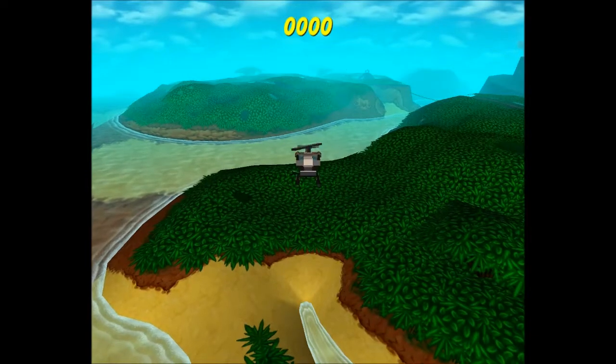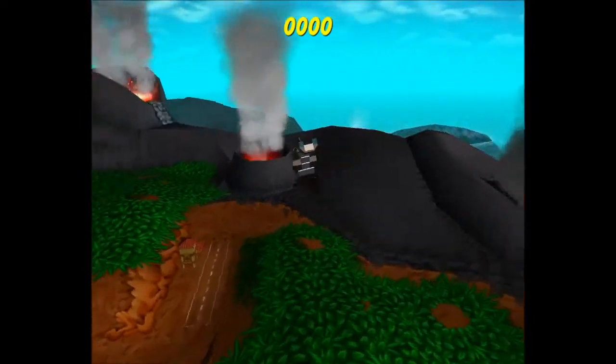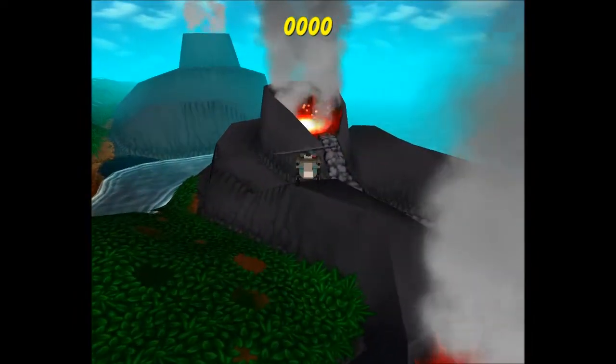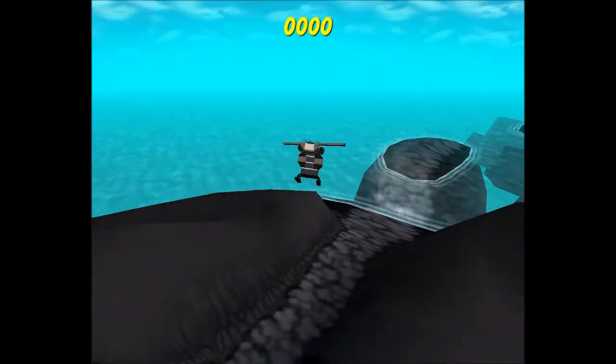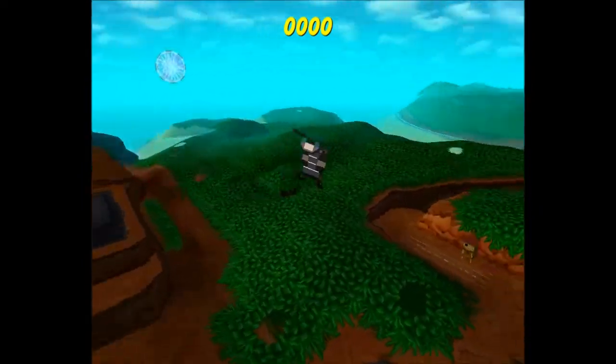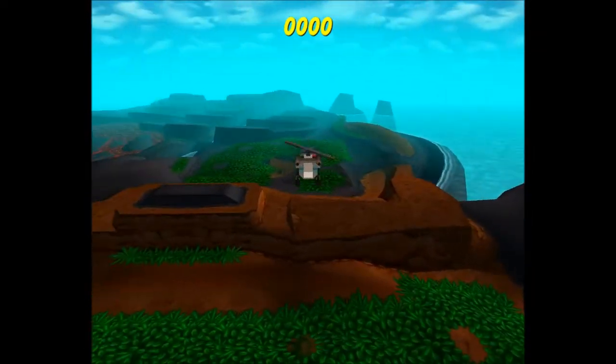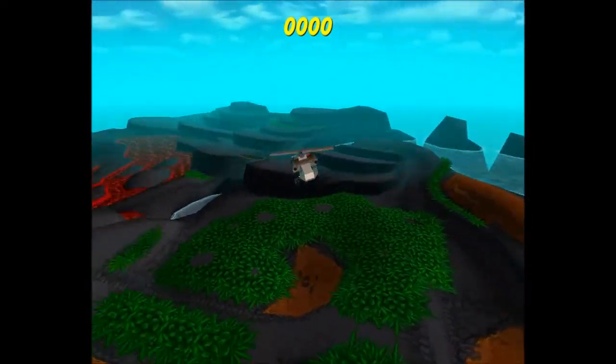I'll quickly skip the loading screen in a minute and we will continue from Adventure Island. And we are now in Adventure Island, which is pretty awesome when you fly over it, I think. Anyway, it's nothing like this when you actually get there — it's kind of all just for show. But I think I managed to glitch it before where I was able to run on all of this. I don't remember how and I don't remember why, but it happened.